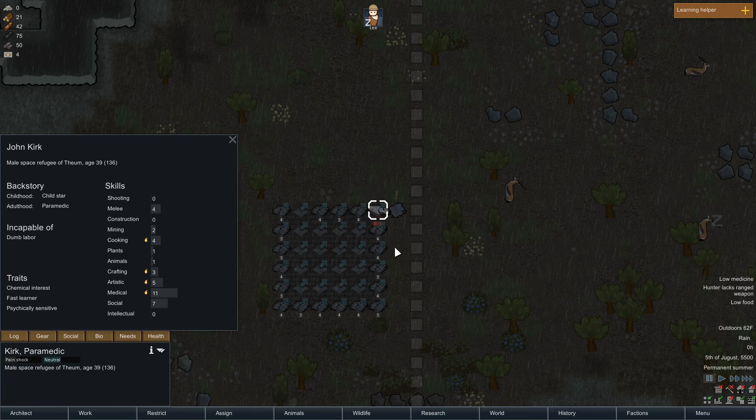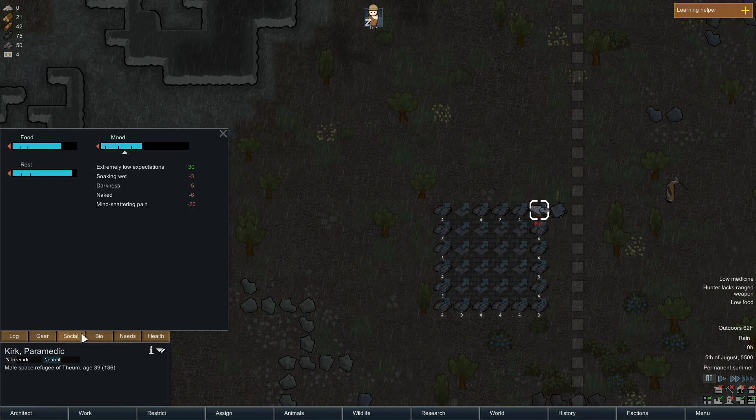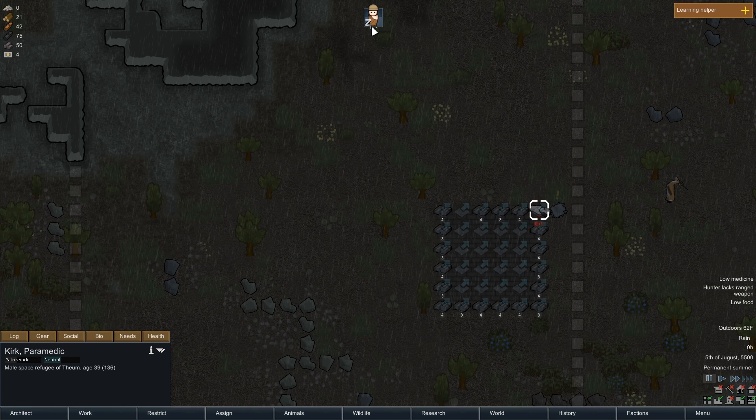Okay, we just had a transport pod crash. This guy is a ridiculously good medic, though he's incapable of dumb labor. He's also a good cook and a fast learner, which is very, very nice. Chemical interest, psychically sensitive — I don't really like that. The chemical interest we could pretty much just avoid. We didn't have the prisoner bed ready — I kind of regret not getting that ready. But at this point all our rooms are awful.